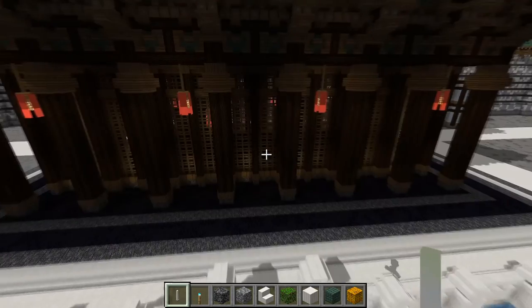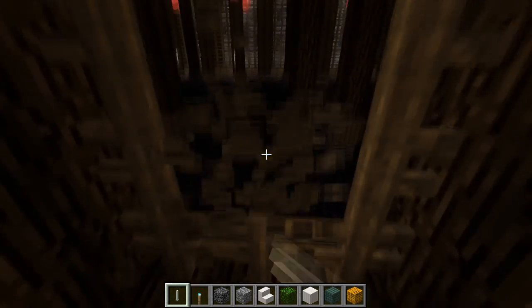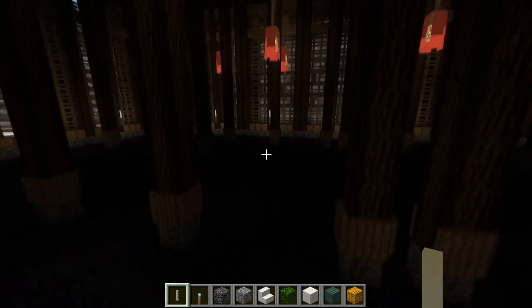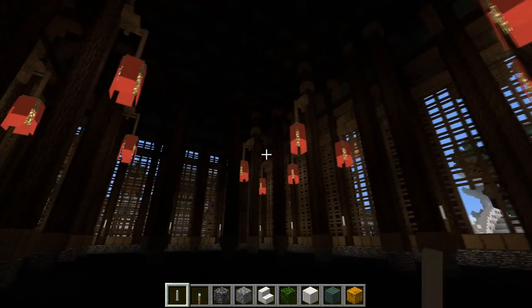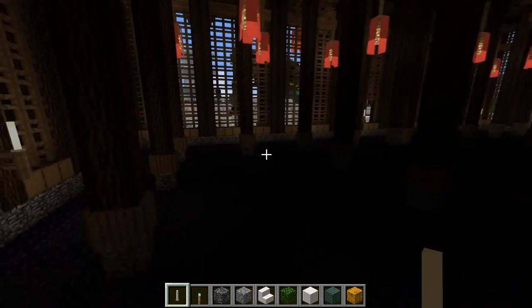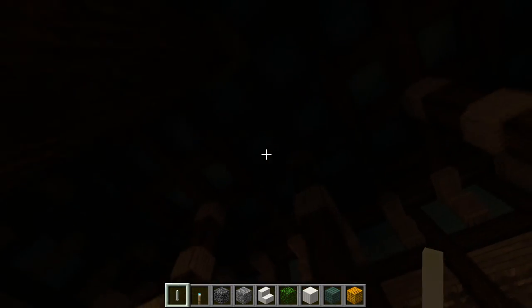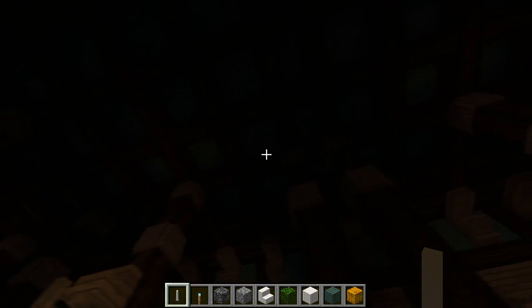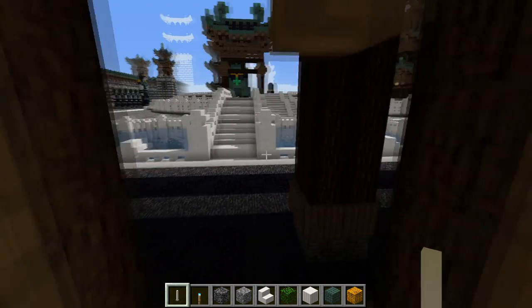I suppose I should also go inside of this real quickly — I haven't actually added the door, so we're going to have to break in. It's not very well lit in here because I haven't optimized that either, but as you can see, we have many paper lanterns and interior columns and a dark obsidian floor. We actually have a prismarine wood coffered ceiling up here as well, but it doesn't show up in the video at the moment because the lighting is not optimized.